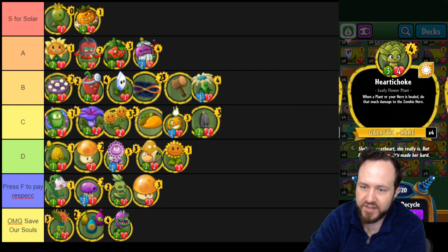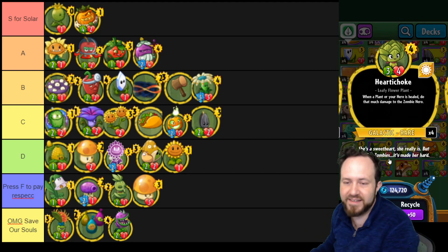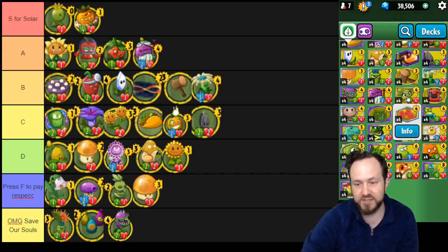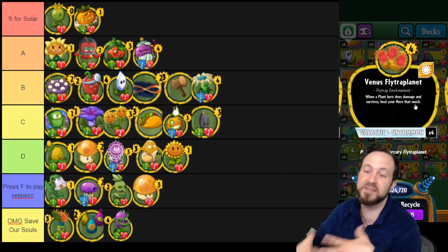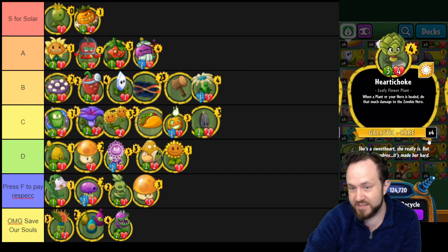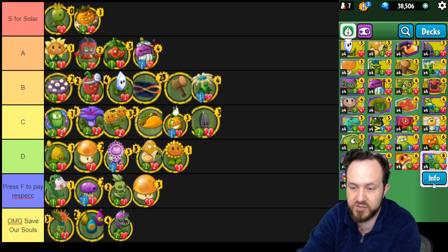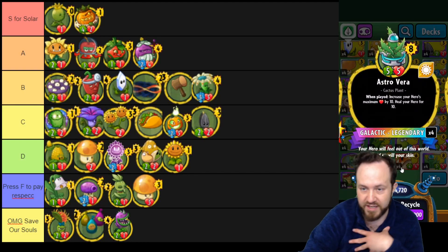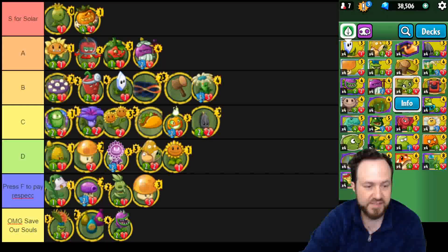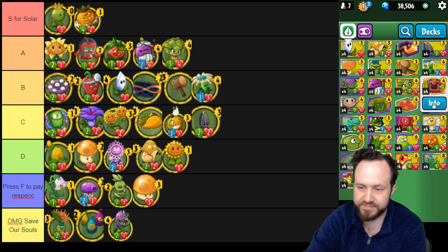Heartichoke — this is the heart and soul of heal decks. The big combo is putting it into a Venus Flytrap Planet: this does damage every time you heal, and Venus Flytrap Planet will then heal again, creating a damage cycle loop until your opponent blocks. You don't even need Venus Flytrap Planet — you can use it with Ketchup Mechanic. A very good combo is with Astro Vera, which heals your face for ten, and then Heartichoke does ten damage. It can be used as a potential finisher. This is a great card and definitely a part of every heal deck. Solid A.